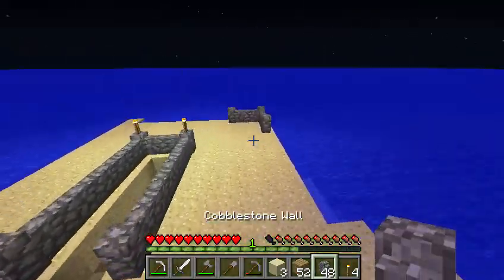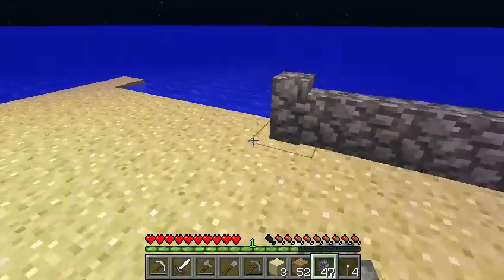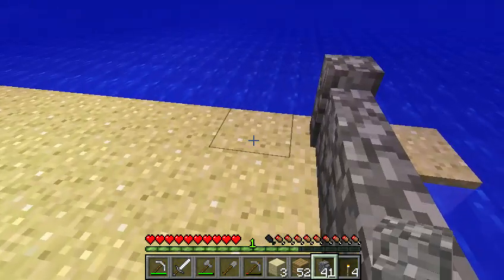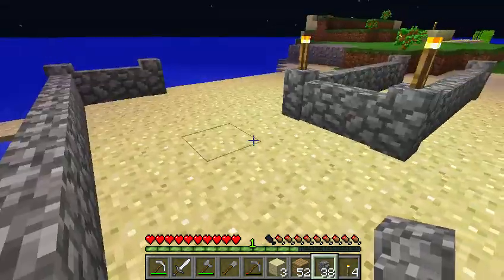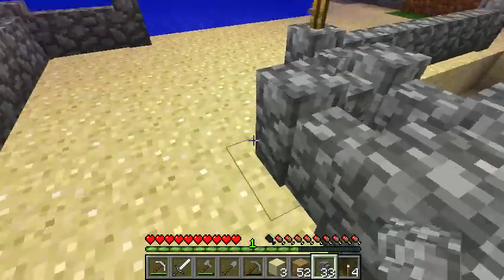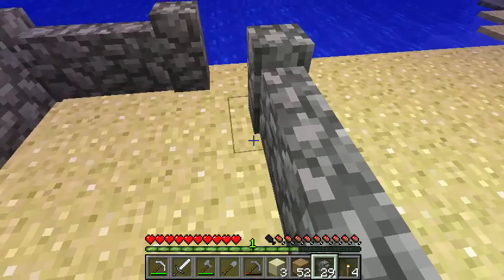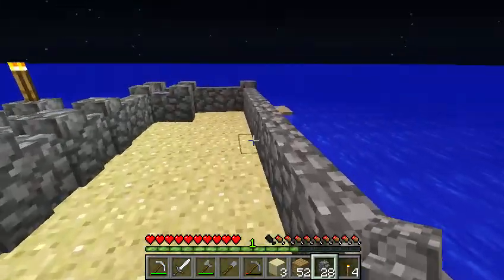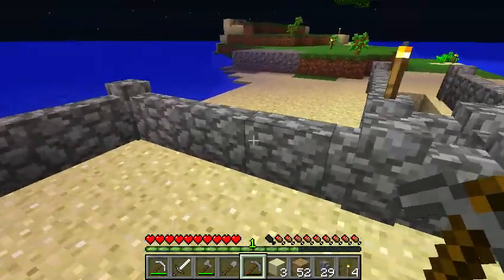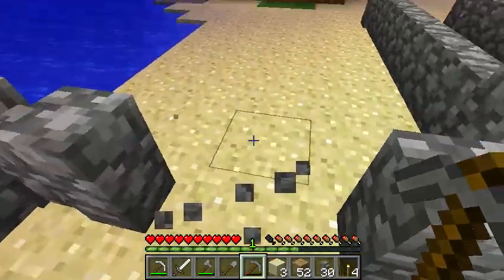Sapling! Alright, let's go out here. Didn't want to place that there. Like that. Oh crap, I'm supposed to get out. And then I'll make a trapdoor right there.